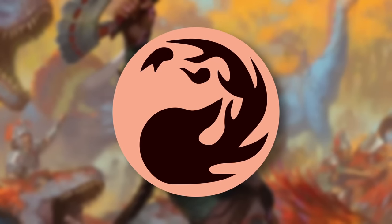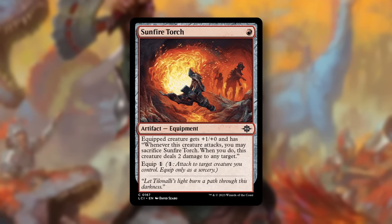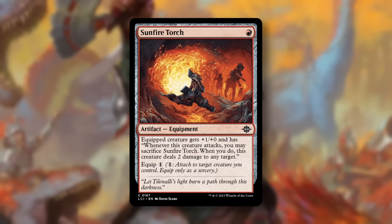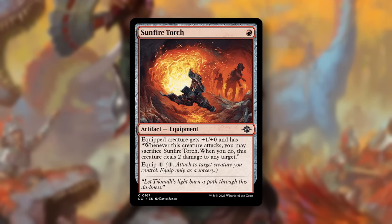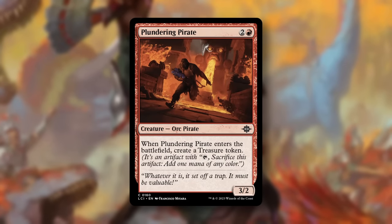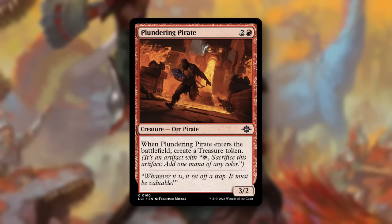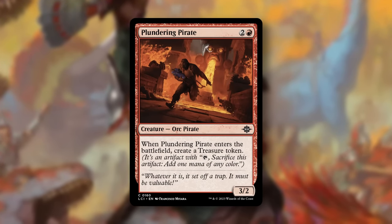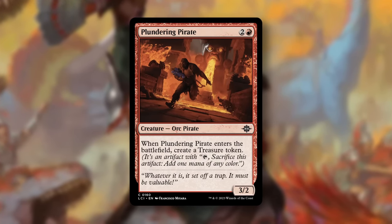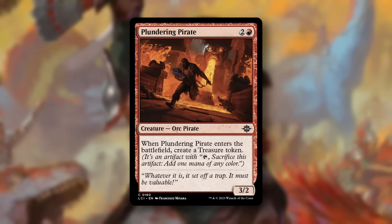Let's move on to red. At number three, Sunfire Torch. Aggressive decks will love to have this. Getting to equip for just one mana is great, and when that's not enough to enable attacks, just pitch it to remove their creature and trigger Descend when it hits the graveyard. Number two, Plundering Pirate. Another solid creature that generates some extra material for us to use. Treasure can be used to ramp out big dinos, flash our bombs, or we can tap them and sacrifice them to other effects. Lots of options here.